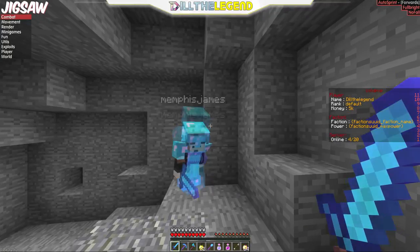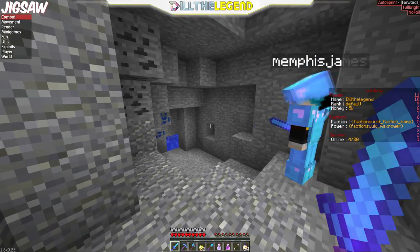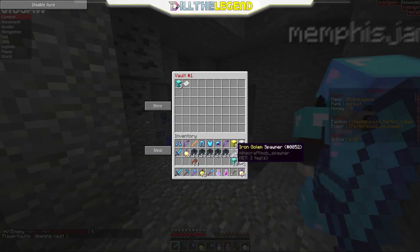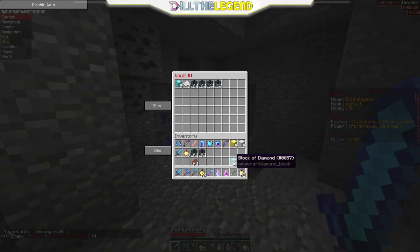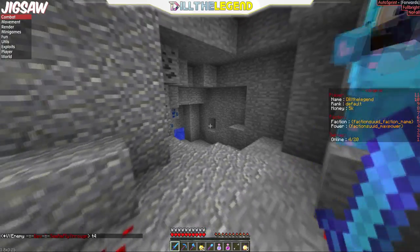Anyways, let's get on with this dupe glitch. First off, what you're gonna do is do slash pv space one and put in whatever you want to duplicate. So let's put in a few iron golem spawners and these bank notes. We want to duplicate all of that stuff - there we go, that's all in there.